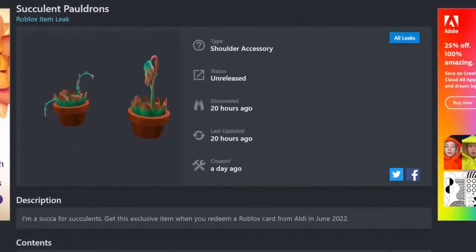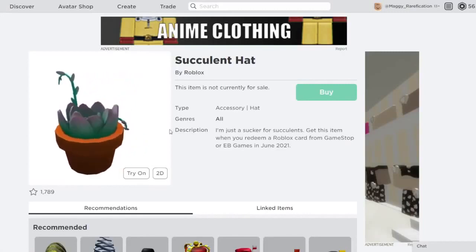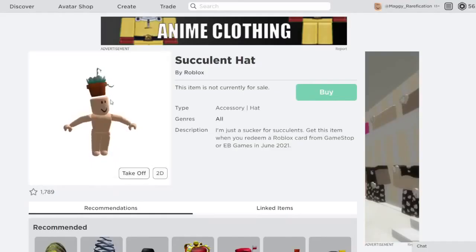The last item for this month is a pretty interesting one because it uses an item that already exists and also creates a new item. This is the Succulent Apologens, and if you want to get it, you can get it from Aldi. They are a shoulder accessory. The original version is a purple-green plant that goes on the head, and this retexture changes it to orange instead of purple. They also created a new variant, so I would assume one sits on each shoulder.